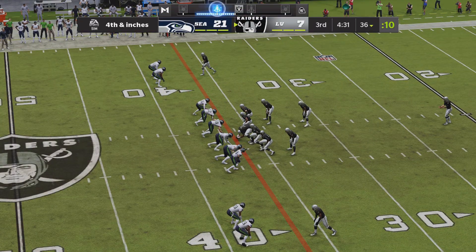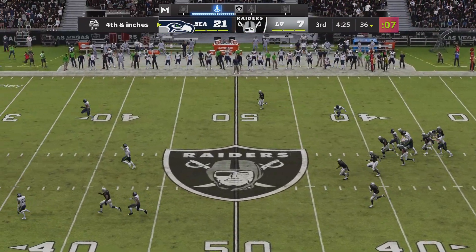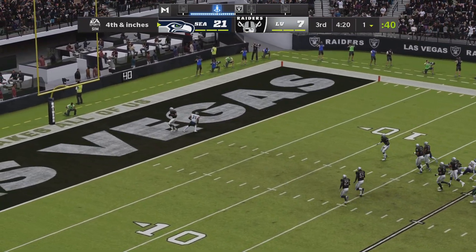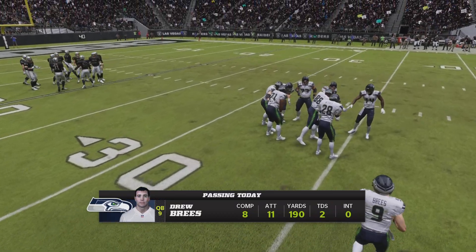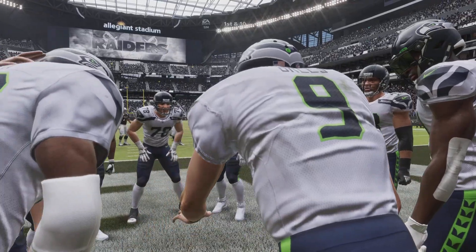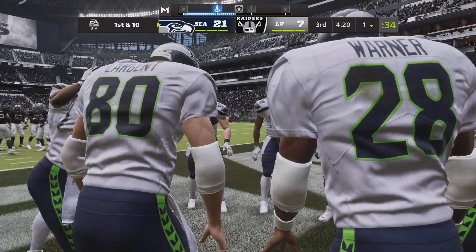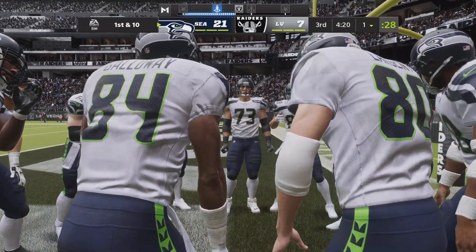Las Vegas sending out their punter and he kicks it away for the second time. You rarely call your punter a weapon, but he certainly was there — pinning them down at the one-yard line and helping out the defense in a big way. The ball going back over to the Seattle Seahawks offense, and a bit of a daunting task — they'll start out at the one-yard line with 99 yards to go if they want to get to the other end zone.